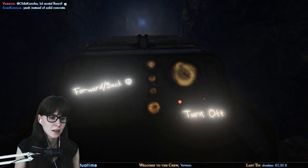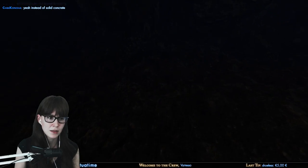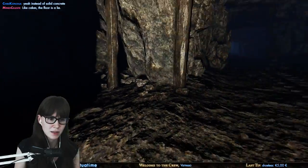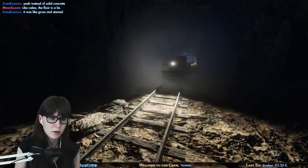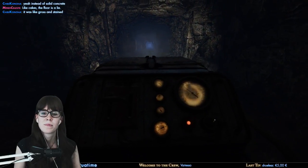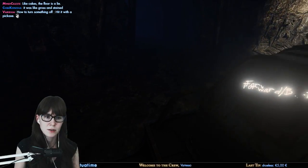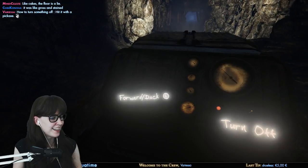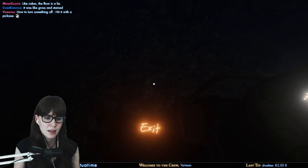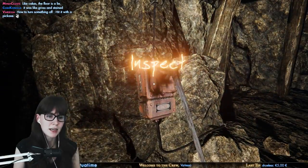Oh no, we're not supposed to turn up like this — and then we exit. It's not getting inspected now either. How do I get that prompt to appear again? I need to go back or something. It was saying there's things to inspect — do I need to be on this thing to inspect it? Okay, now the inspect thing is on. Can I get off now and then inspect it? Well it's well illuminated in any case.